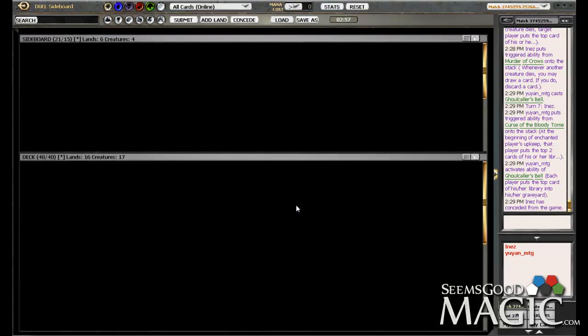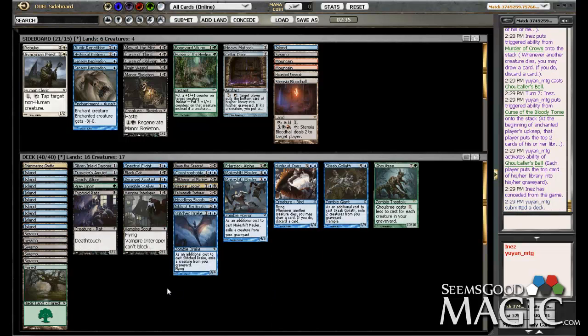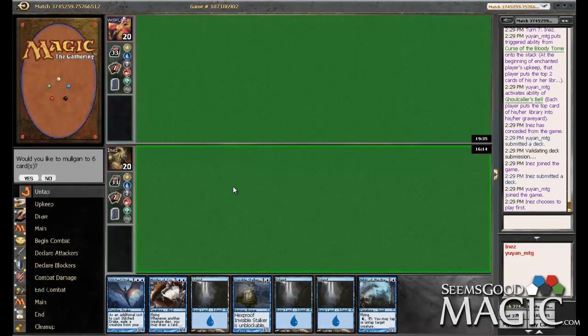That was a complete nightmare. We have no way to kill Undead Alchemist — we've got the Prey Upon, I guess we could force it into a block, but that's not super likely. We have no outs against enchantments. We're not as well prepared for this deck as I would have hoped. We just don't have sideboard options we can really use against him, and we don't have a ton of ways to kill his guy. We have to hope he doesn't get Undead Alchemist online.